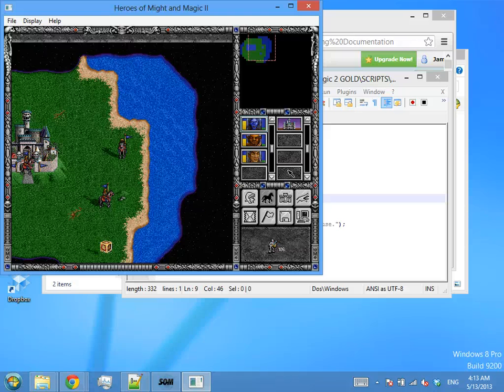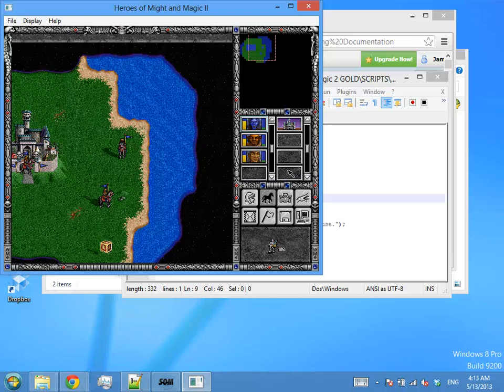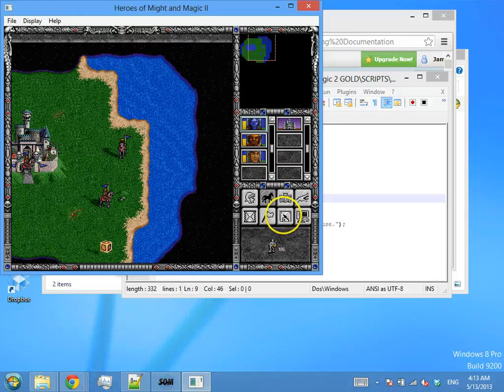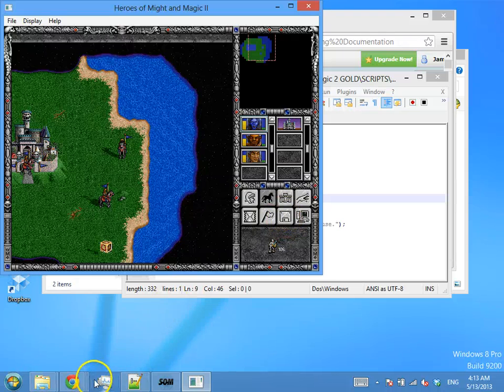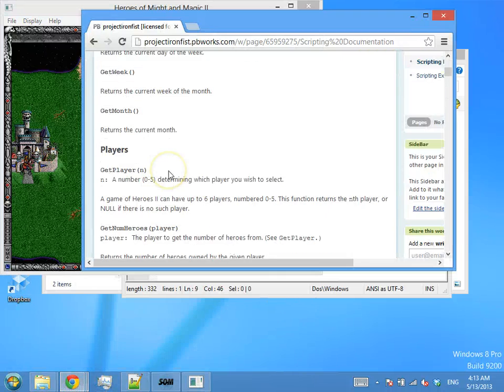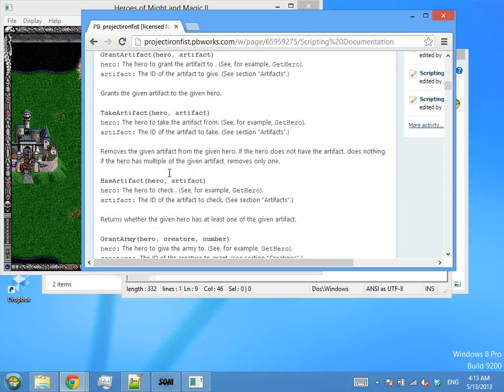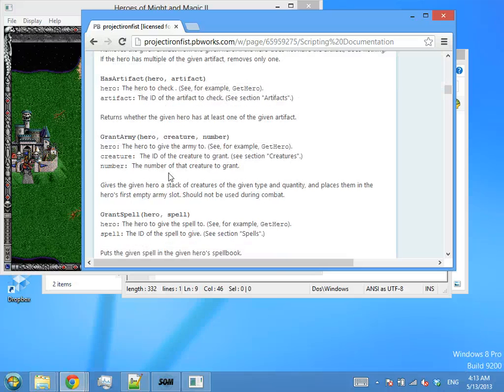We also saw in a previous video an example where we were using it to add a quest, where when you bring a certain artifact to a certain castle, it builds a super mage guild with extra spells. We look forward to seeing all the kinds of things you can come up with. We have this nice documentation of all the scripting capabilities, and we'd love your ideas for more things we can put here.